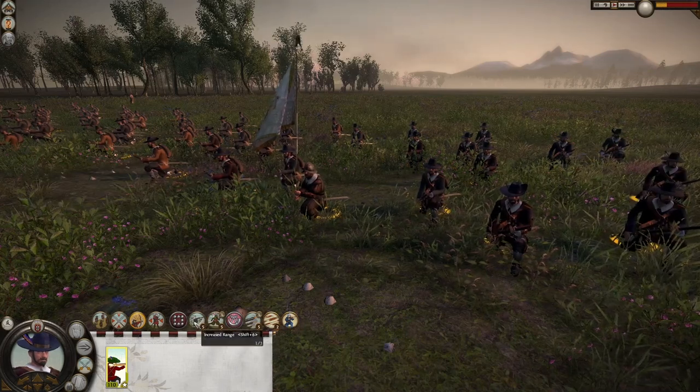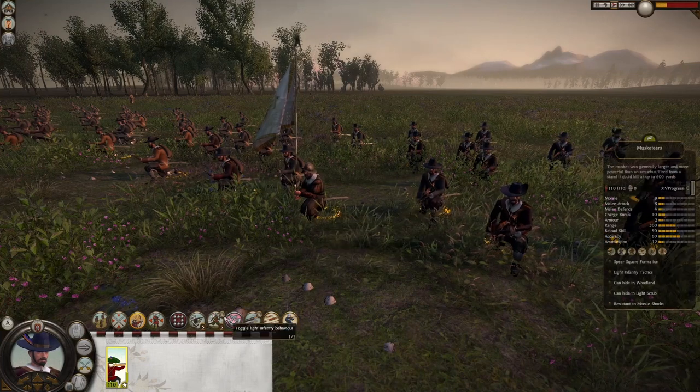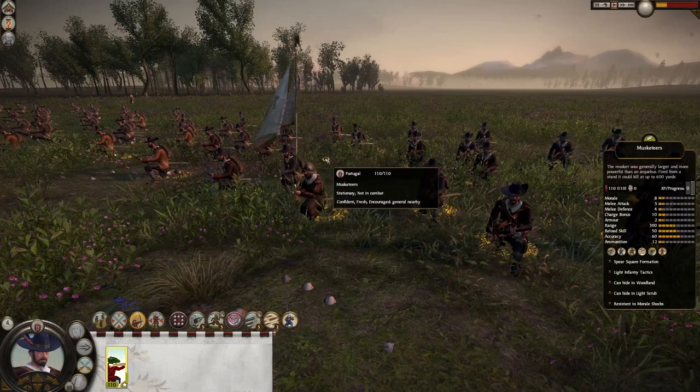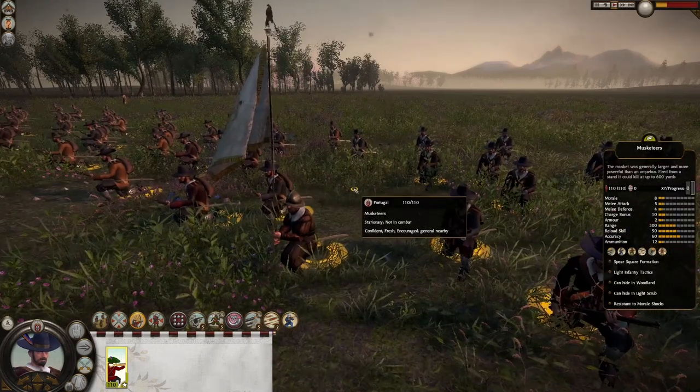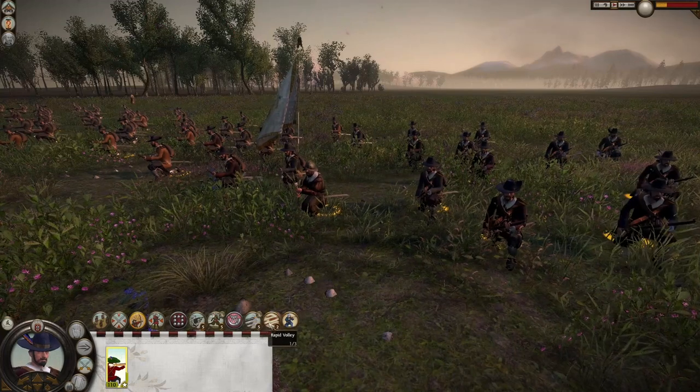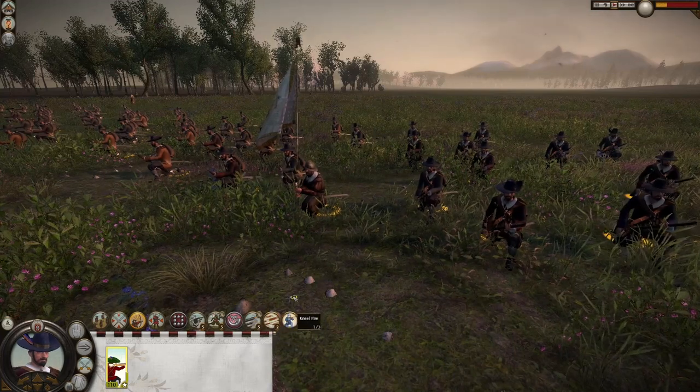Square formation, increased range that gives us 25 more range, rapid events, toggle light infantry behavior which makes them more spaced out and makes them kneel down and shoot, which makes them harder to hit. We have rapid volley, suppression fire and kneel fire.